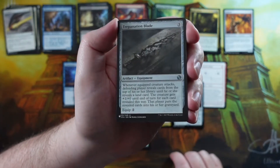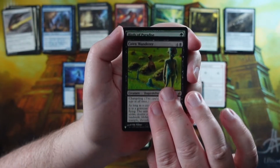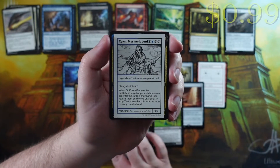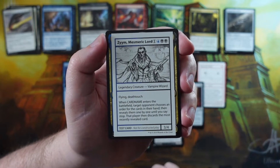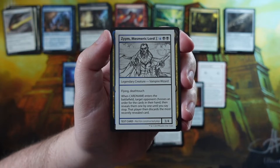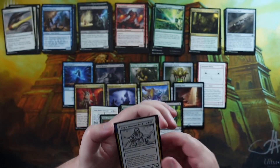We got a Grim Contest, and a Trepanation Blade as our colorless card - good old Trepanation Blade from the original Innistrad block. Our M15-or-older card is a Karn Wanderer, I think. Then we got a Birds of Paradise - very nice, who doesn't like a good bird? And then our playtest card is a legendary vampire wizard - Zim, Mesmeric Lord - a 3/4 flyer for one blue and one black with flying and deathtouch.